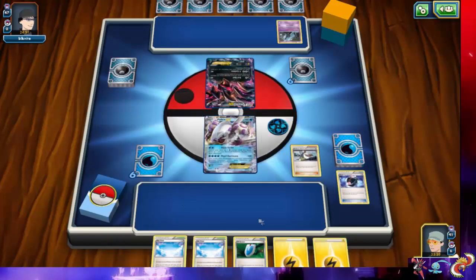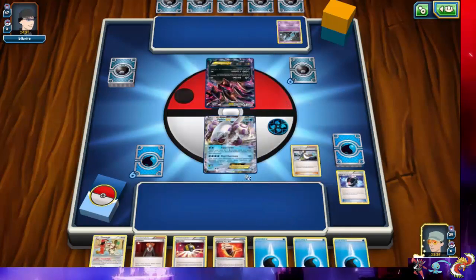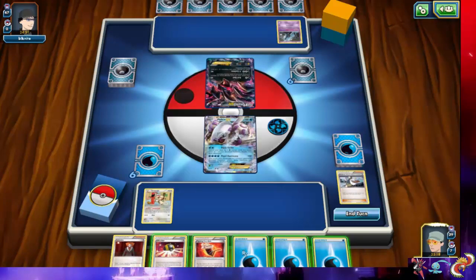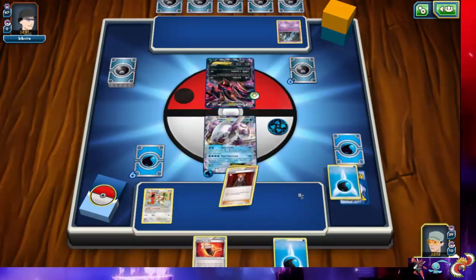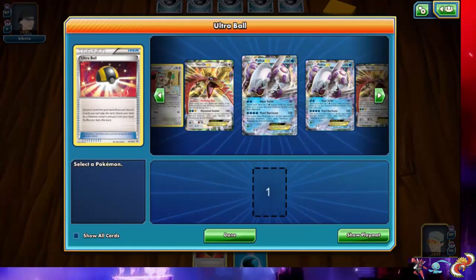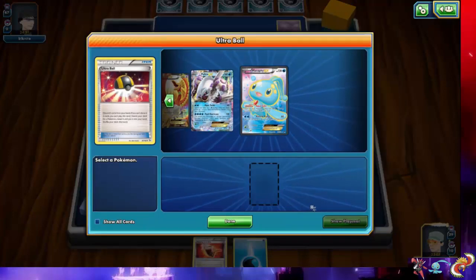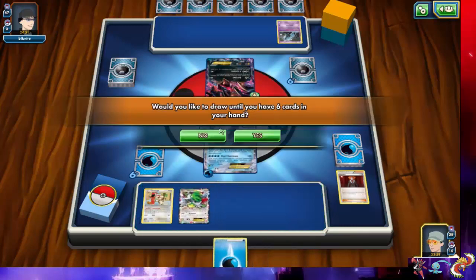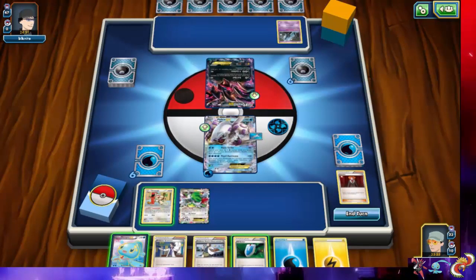There's no Fire Energy in the deck — it was prized. We grab Hex Maniac and go ahead and Birch. We could have played a Skyfield but we'll let our opponent play the first stadium since we run two. We play an Ultra Ball and grab Shaman to keep extending our play and start as strong as possible. We get Manaphy down and hold off on using her for now, then end the turn.